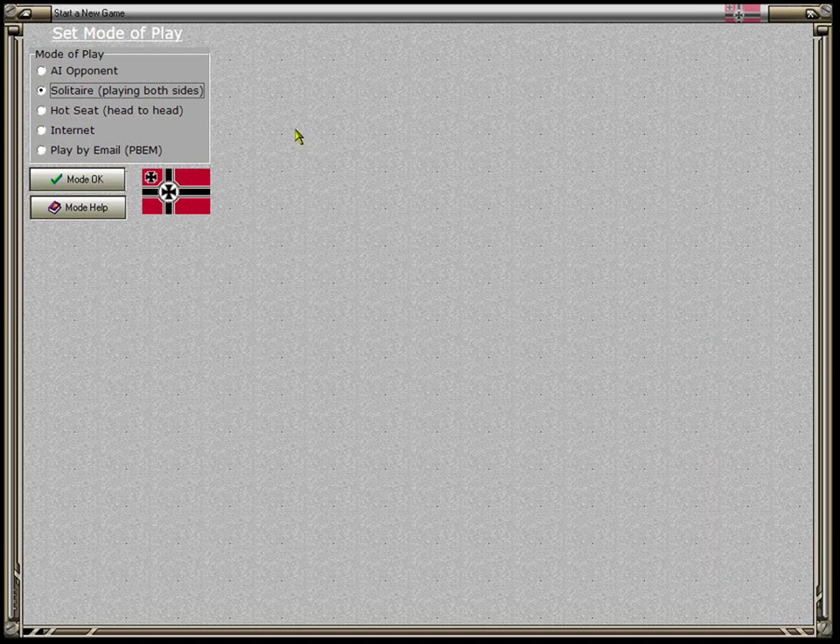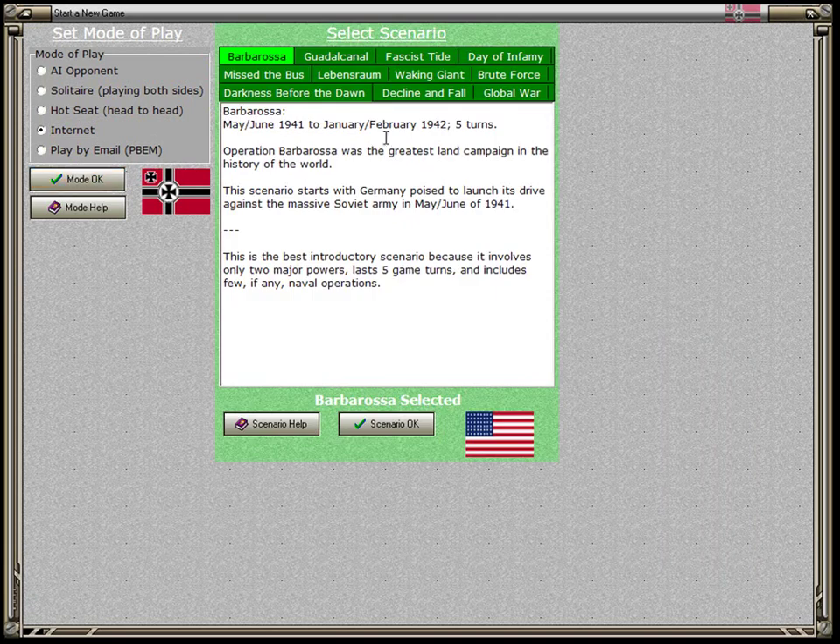There are five steps to starting a new game, and the first one is Set Mode and Play. Once you have done this, the second step appears. We're going to play over the internet, and I'll click Mode OK. Here's the second step: selecting a scenario.